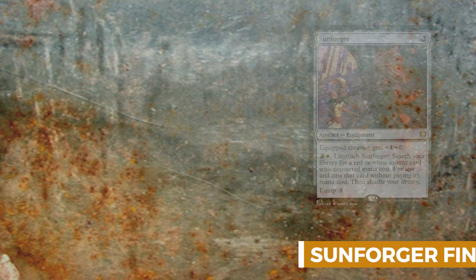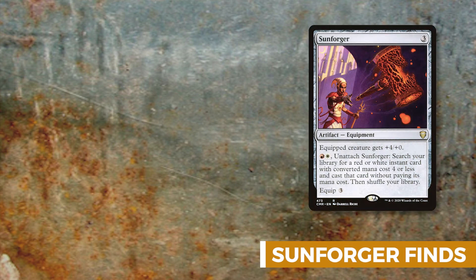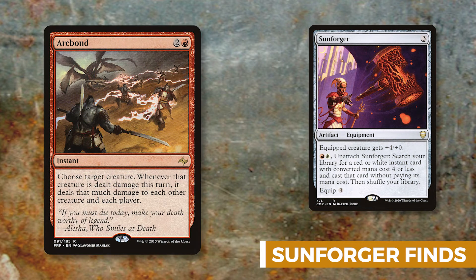Starting with our Sunforger finds — spells we can cast with Sunforger out. First we have Arc Bond: a very fun card, especially if an opponent's creature blocks. Since Zurgo doesn't have trample, you play Arc Bond and each player gets hit for at least 11 damage — that's at least a quarter of your opponent's life. Plus, since Zurgo has indestructible, he won't die from Arc Bond damage.